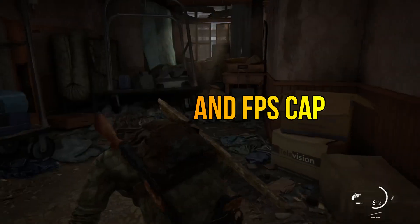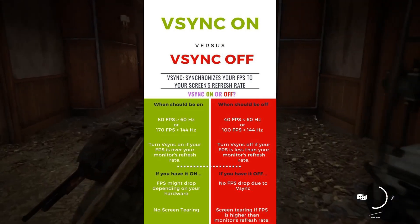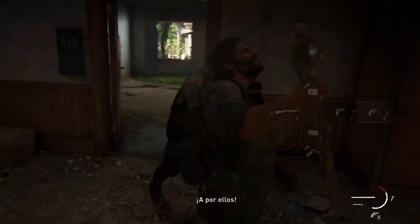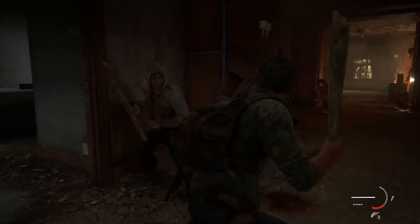Number 2: Vsync and FPS Cap. The next thing that you can try out is disabling VSync and also putting a threshold on the FPS. It mostly depends on your specs whether the FPS cap should be 30, 45, 60, or more.